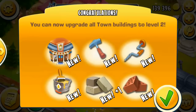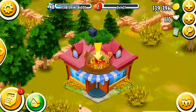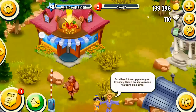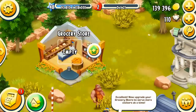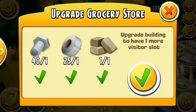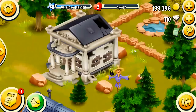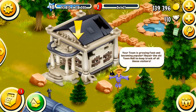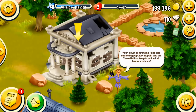I've got a reputation level up! So it looks like I can buy a cinema. It says to upgrade the grocery store now so we can serve more visitors. I click upgrade and then I upgrade. You're going to need tape and bolts. Your town is going fast and becoming popular — repair the old town hall and keep track of visitors.